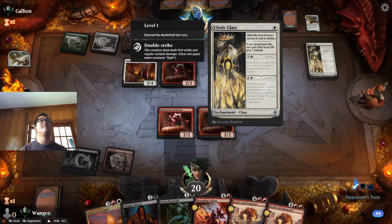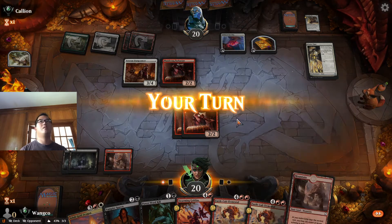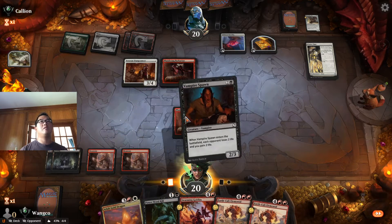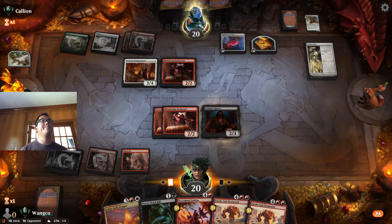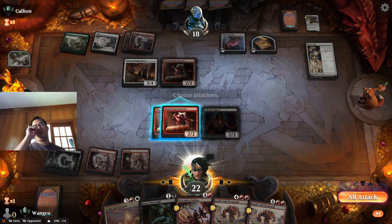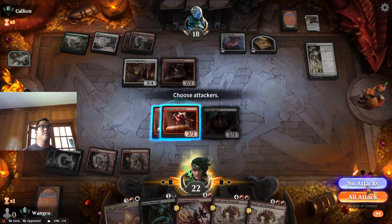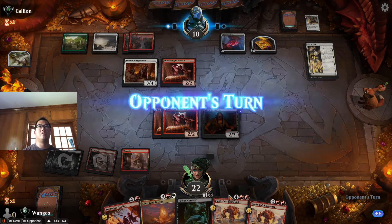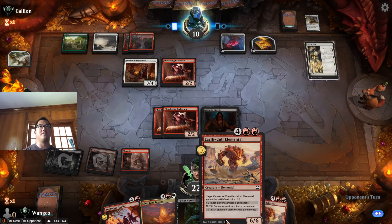Cleric class life gain. Well, we drew the land so that's something. Vampire Spawn just clogged this up. Evolving Wilds is good, land is good — two lands is good too.